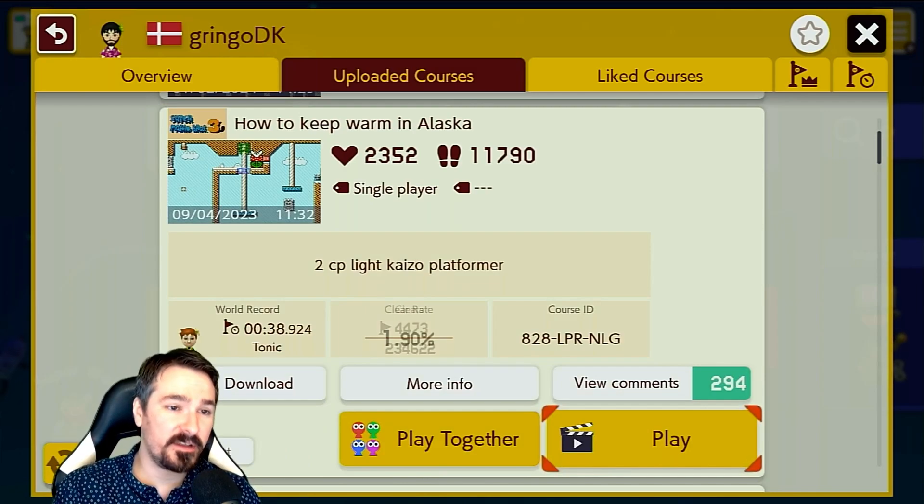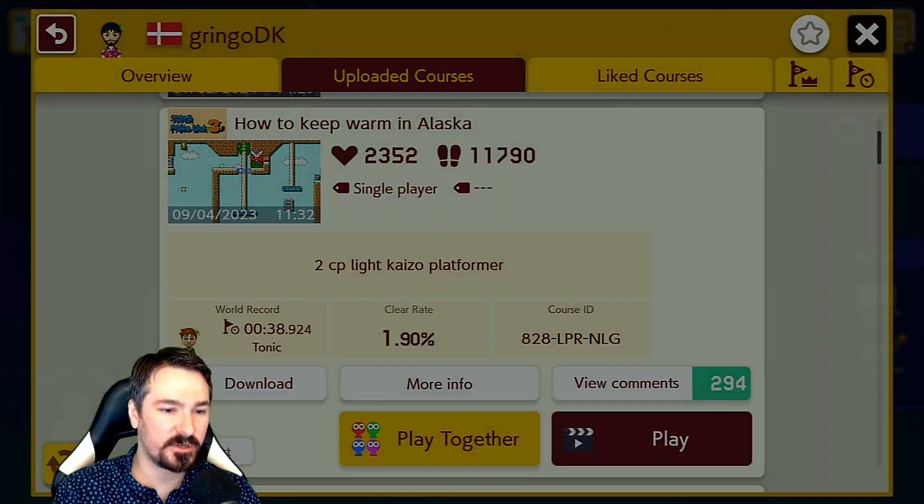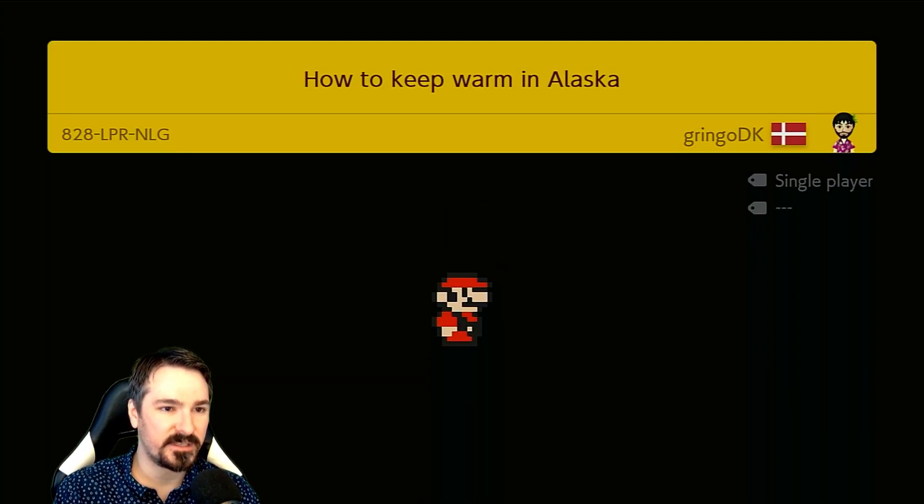Definitely going to submit that clear to Team Jump. Let's move on. Next up is How to Keep Warm in Alaska by GringoDK. It's a two checkpoint light kaizo platformer with a 1.9% clear rate — very close to the last level's clear rate, this one's a little bit higher.